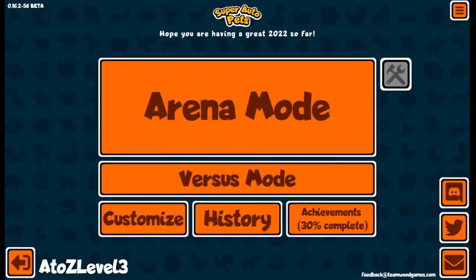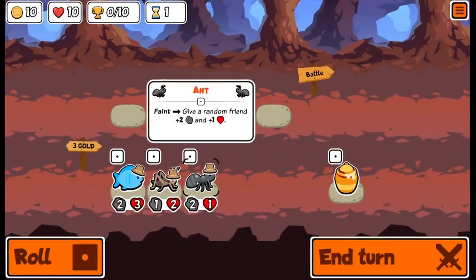Hey everybody, I'm unlocking every sticker and badge in Super Auto Pets in order from A to Z. Today we're going for the Dromedary, which is a tier 2 unit that at the beginning of each turn will buff up current pets that are sitting in the shop.